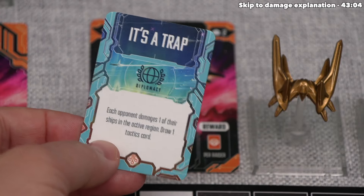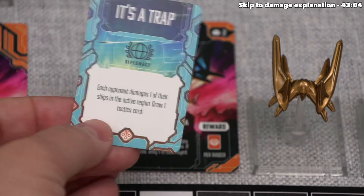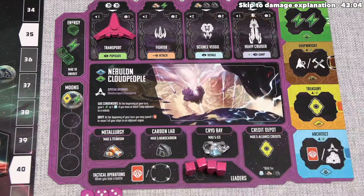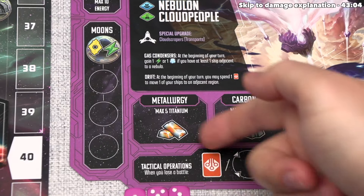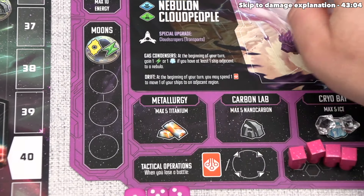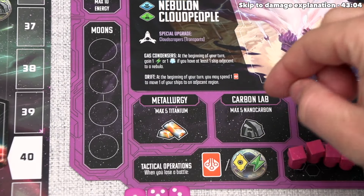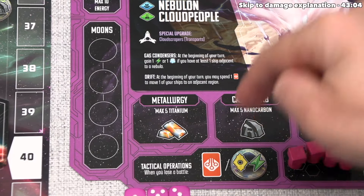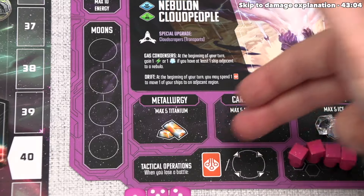We got another diplomacy card — it says it's a trap: each opponent damages one of their ships in the active region and then we draw a new tactics card. Now, any players that lost a battle gain a consolation prize through their tactical operations effect — this allows all losing players to draw a single tactics card or gain a benefit slotted in here with a moon token. As a free action on any player's turn, you can always take a moon from your moon storage and put it onto a moon slotted spot, gaining an ongoing benefit even if you lost the battle. All players start with the same tactical operations effect.